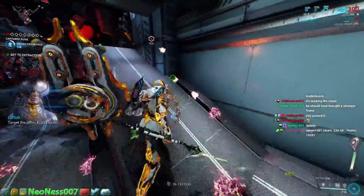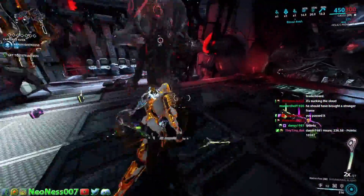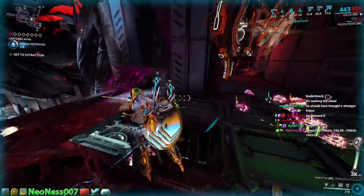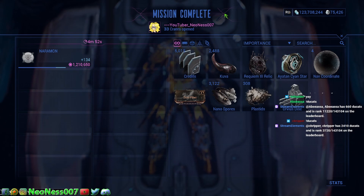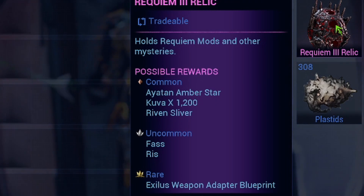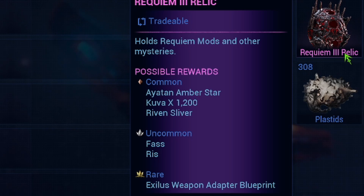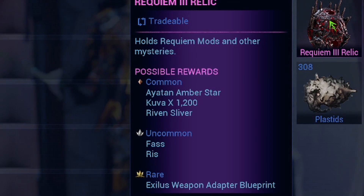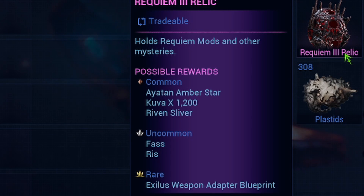We just wait for the next braid to shoot another cloud out. When we do this four times we'll be done with the siphon, we can exit the mission, and we'll wind up with our requiem relic. Once you get the mission done you get the requiem relic — it could be anywhere from requiem one all the way up to four. When you crack these open, every requiem relic has one or two of the eight possible parazon mods as uncommon rewards.